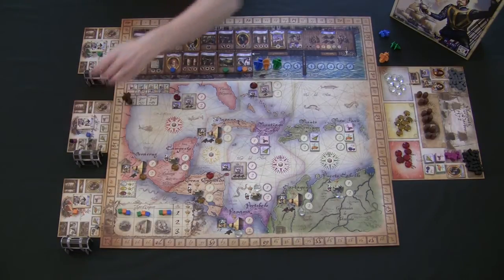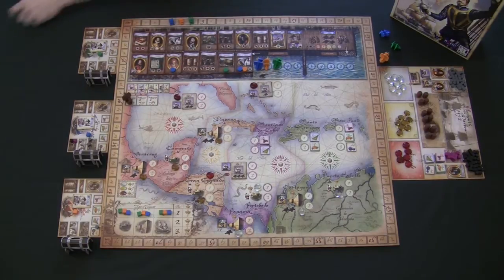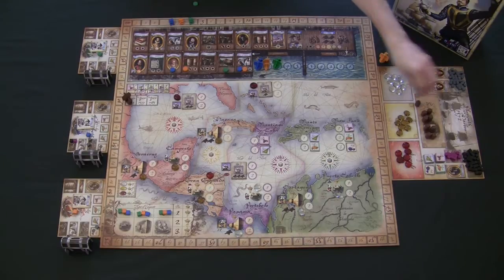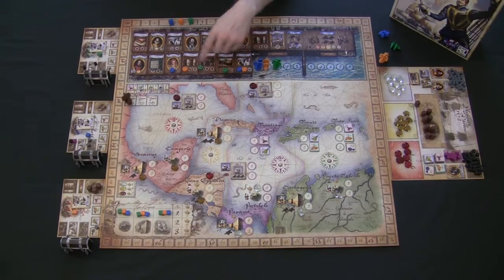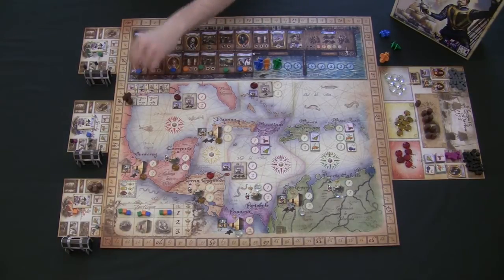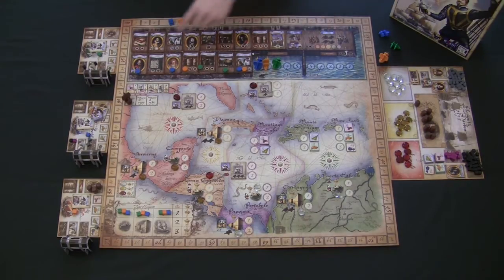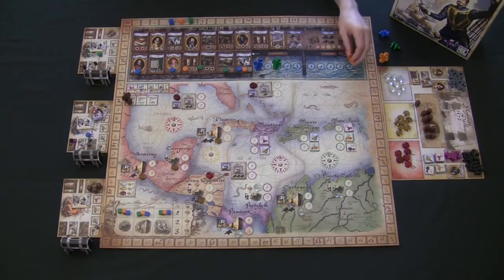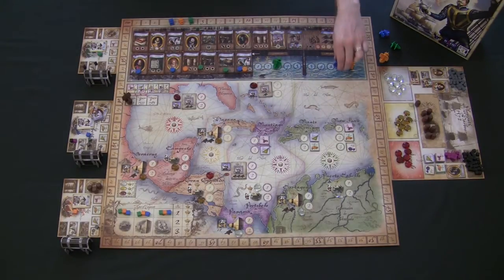Players continue placing discs, getting resources and upgrades from each location they visit. The most important thing to remember is you cannot go backwards on the track. Once blue has moved out to the queen location, they can't use the supply or guns location — they must keep moving forward. Players continue placing discs until all players have moved through Plymouth Harbor and decided their shipping order, which ends the provisioning phase for that round.